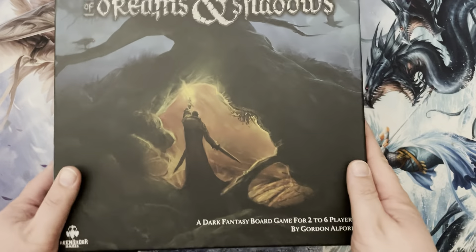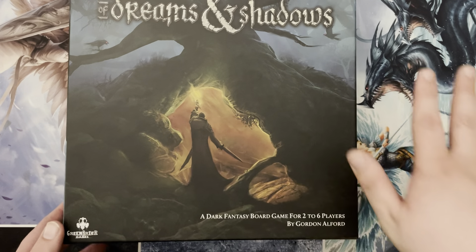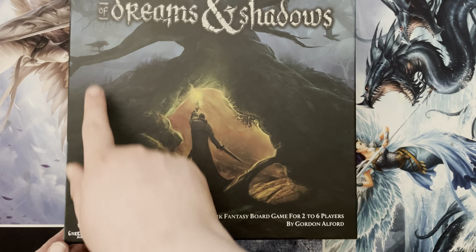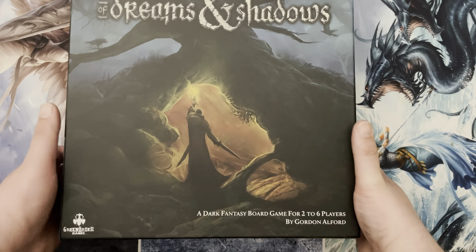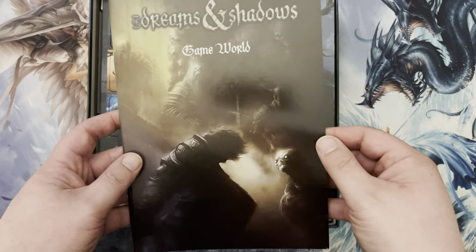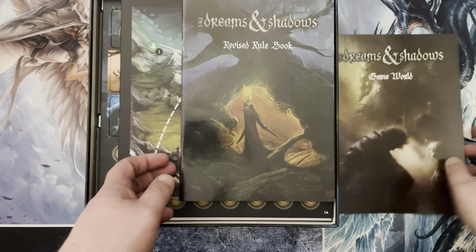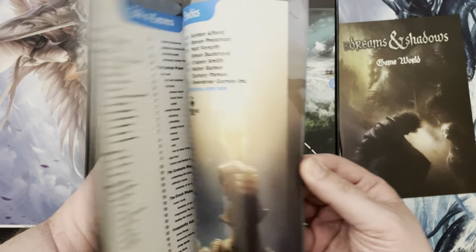So let's unbox this. Right off the bat, comparing to Lost Ones — Lost Ones had a very colorful facade, very eye-popping, eye-catching artwork. This one you can definitely tell it's going for a more darker tone. And I wouldn't trust this dark bird at all — it's just eyeing this person. So we have first off the Dreams and Shadows game world booklet, which gives you a little bit of story building on what is going on in this world. We also have the revised rulebook — about 18 to 19 pages total. It's a lighter rulebook, so it's going to be very interesting to see how this sets up when we get on the table.